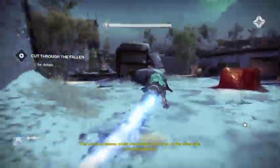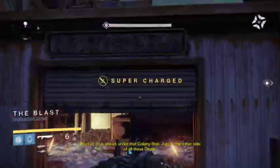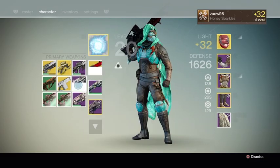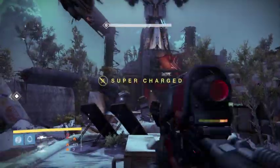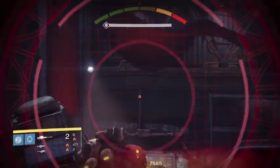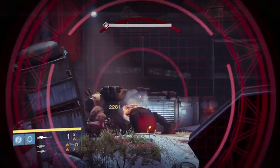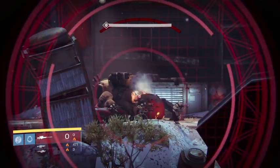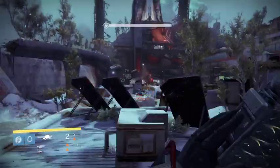For the Walker, the best method I find is this sniping spot to the far left of the area. It is good because you're out of the Walker's range and enemies don't spawn there. Firstly, shoot the glowing yellow sweet spots on the legs with a long range sniper such as Icebreaker. Once he buckles down, shoot at the neck. Then rinse and repeat until dead.